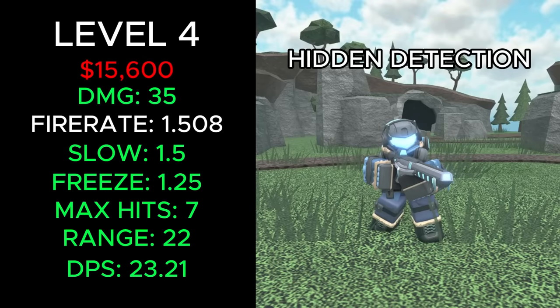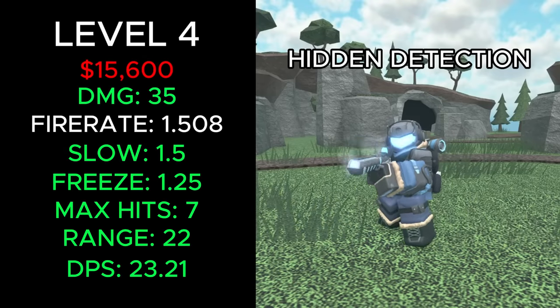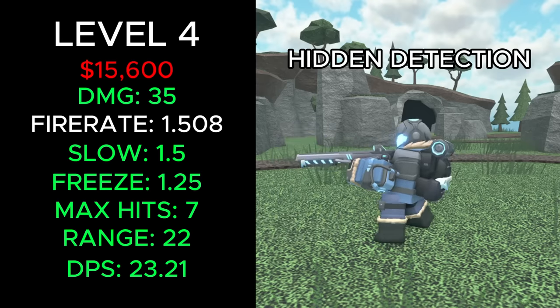It now costs a total of 15,600 cash, deals 35 damage, has a fire rate of 1.508, slows enemies for 1.5 seconds, freezes for 1.25 seconds and hits 7 enemies, has 22 range and 23.21 DPS.